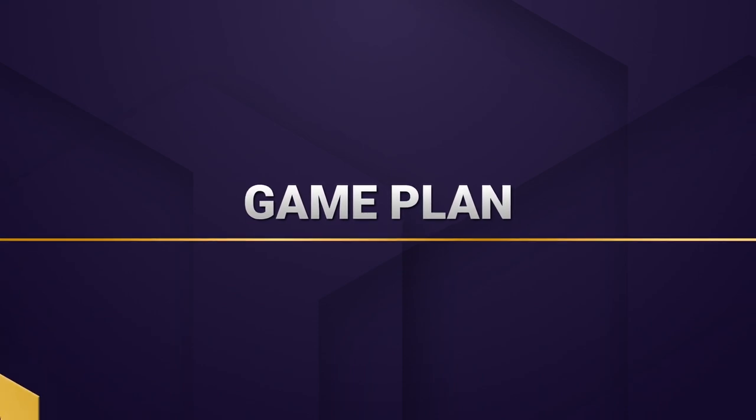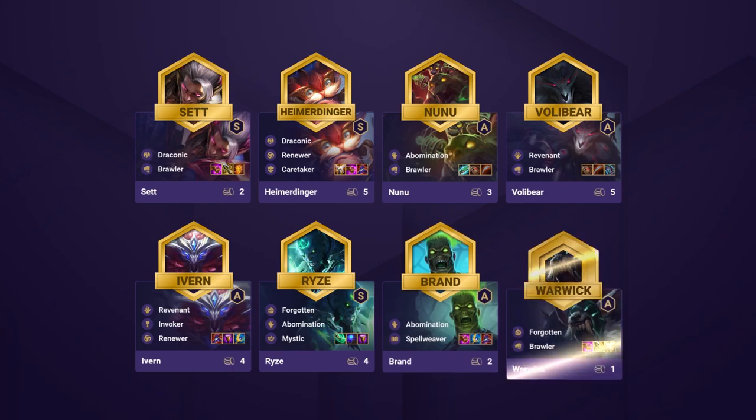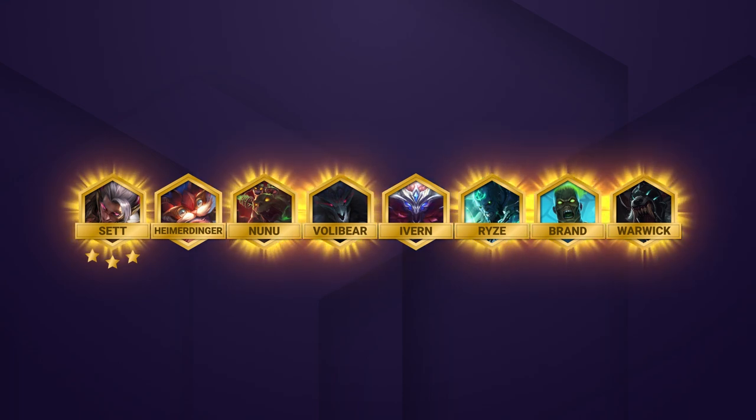At level 8, you'll want a board that looks like Sett, Heimerdinger, Nunu, Volibear, Ivern, Riven, Brand, and Warwick. Your win condition is simple: find Sett 3-star along with your other Brawlers and Abomination units.